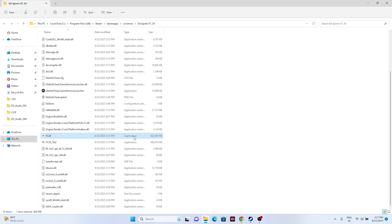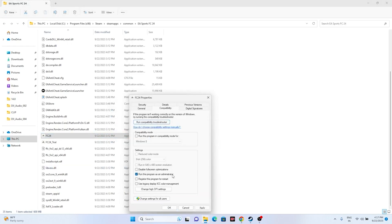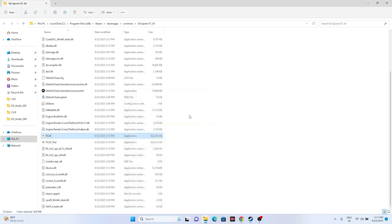Next, we need to run the game as an administrator. Since we're already in the installation folder, right-click the FC24 executable, go to Show More Options, then Properties. Go to the Compatibility tab and check 'Run this program as an administrator'. Click Apply and OK, then try launching the game. This worked for many users.